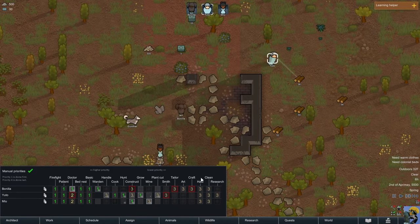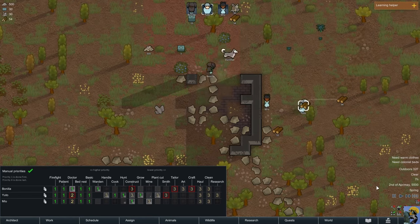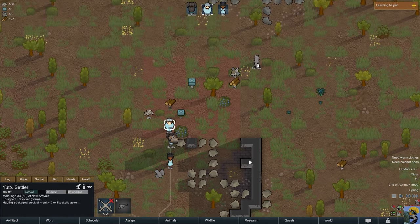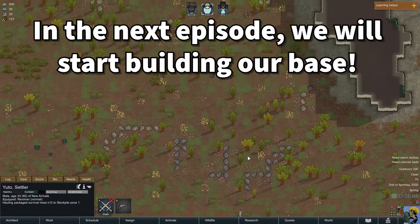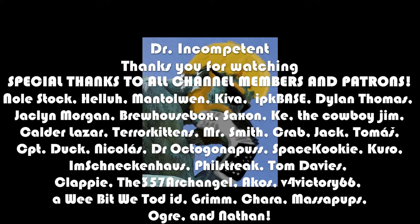Now we have a very good hierarchy of jobs: our most skilled colonists are on the important skilled tasks — doctoring, construction, growing, and warden. Everything else can be turned on as needed. Right now I don't care about art or tailoring. I'll push number 1 to go back to normal speed. They're going to move things to the stockpile, and my next course of action will be to build and map out the outline of a structure and start clearing off that area.